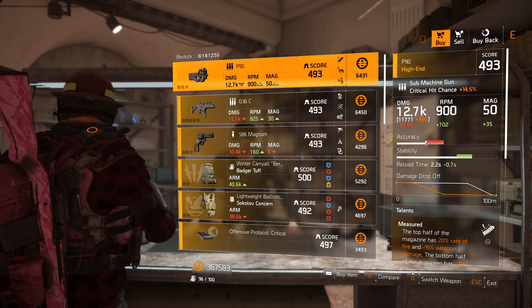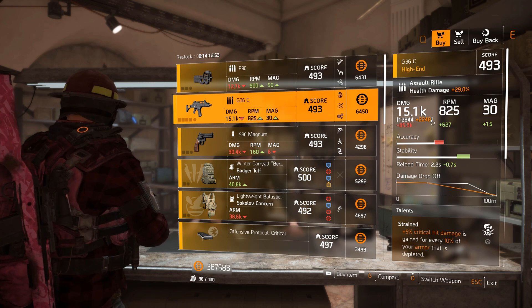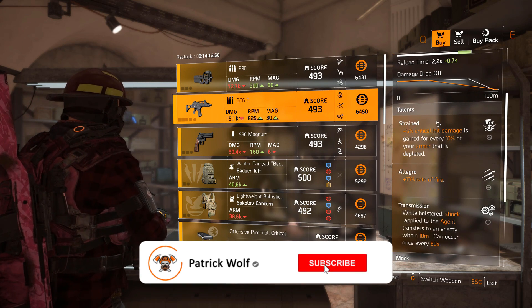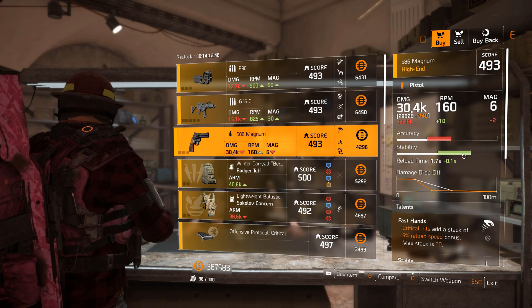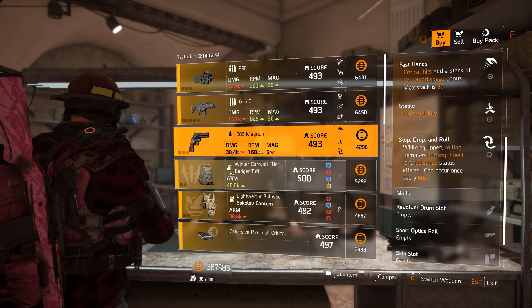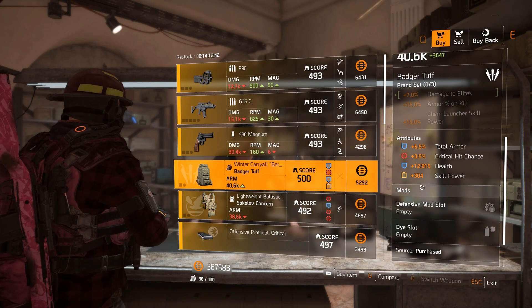G36C, 12,800 base with Restrained, Allegro, and Transmission. .586 Magnum, 29k base with Fast Hands, Stable, Stop Drop and Roll. Badger Tough backpack — 300 skill, 12k health, 3.5% crit chance, 5.5% total armor with a defensive mod slot as well.